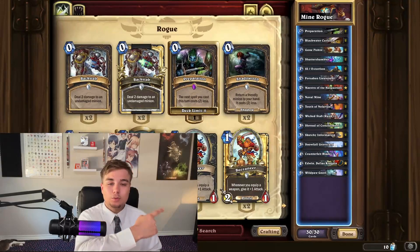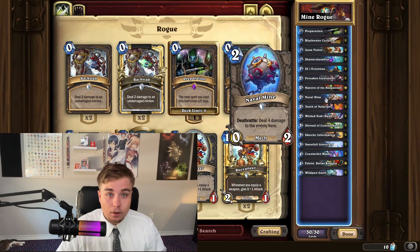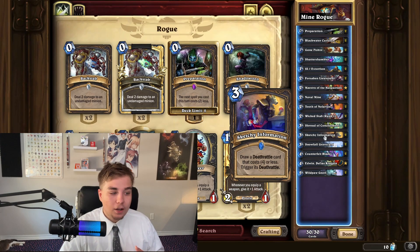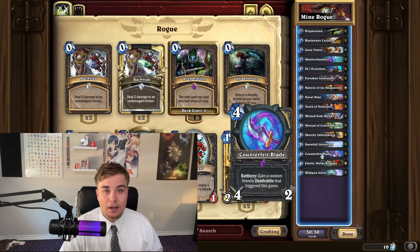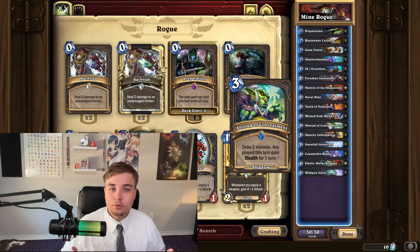In today's video we played the most toxic deck in Hearthstone, deemed by Zeddy himself. This deck doesn't care what your opponent is doing at all - it only cares about assembling its own combo. It's focused around Naval Mine, which deals four damage to the enemy hero as a death rattle. You trigger this multiple times with Snowfall Graveyard. Sketchy Information draws a death rattle and triggers it. Shatter Shambler makes the next death rattle die immediately, and Counterfeit Blade gains the mine's death rattle. Trigger it twice for eight damage each time.